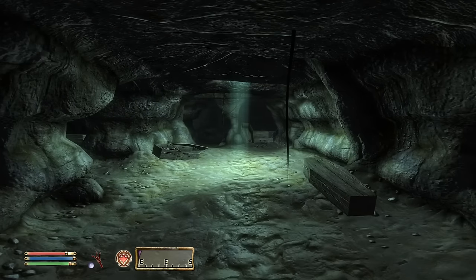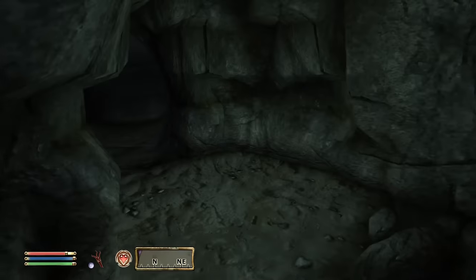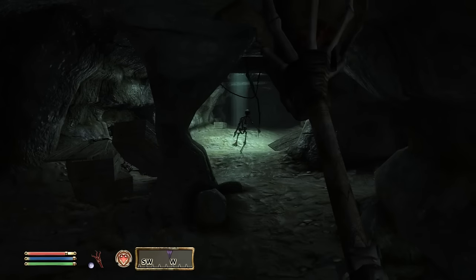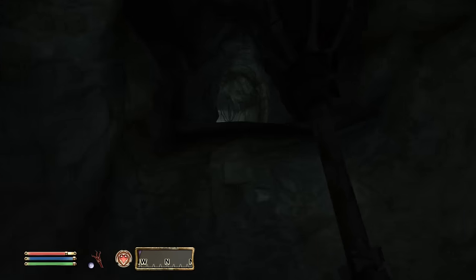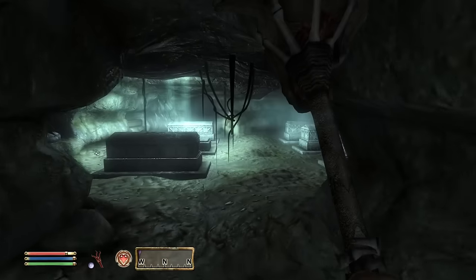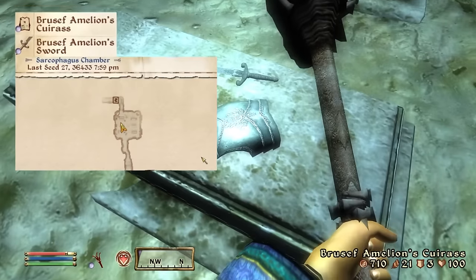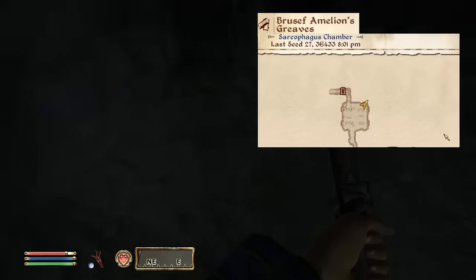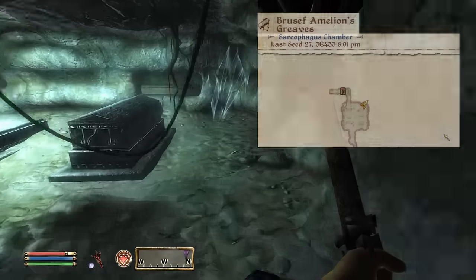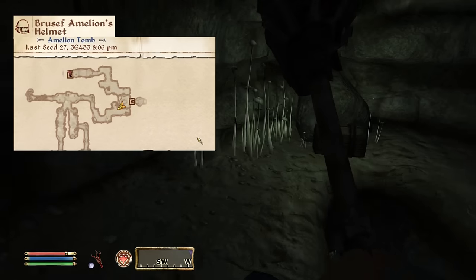Here we're going to find the body, the greaves, the sword, and the helmet. There are some skeletons in here. There's the body and the sword — in the corner over here are the greaves. And in this last bit of the cave where you would drop down to the beginning, in the corner there with the wisp stalks is the helmet.